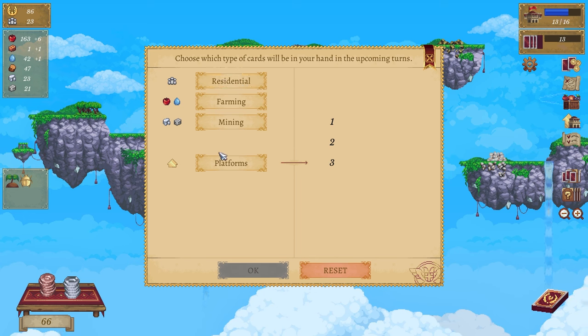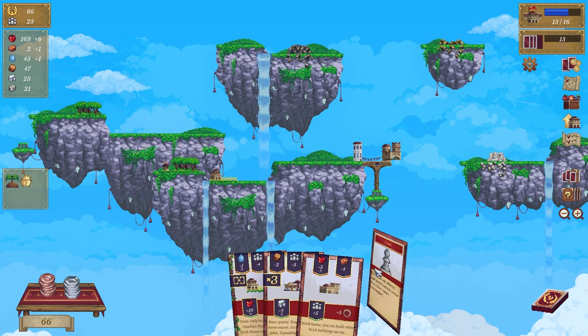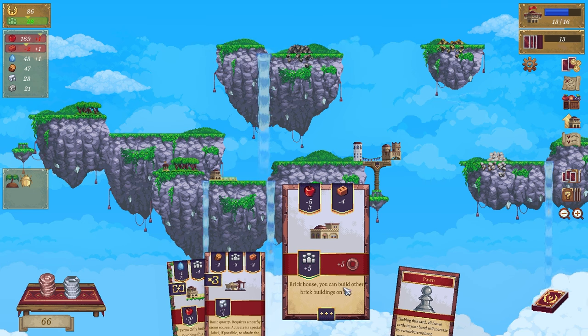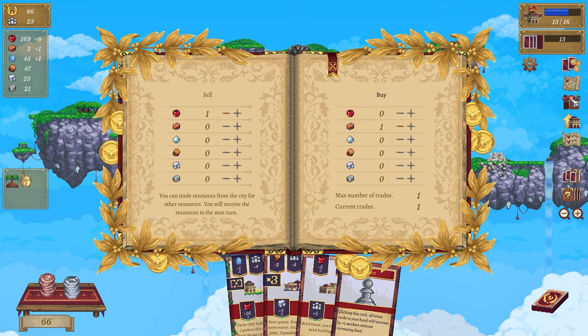We need to do something - farming, resident, mining, there we go. Clicking this card, all house cards in your hand will increase by two plus workers without increasing food - interesting. Brick house - I need four bricks. Can I buy brick? I can trade - very sad, I need more brick.